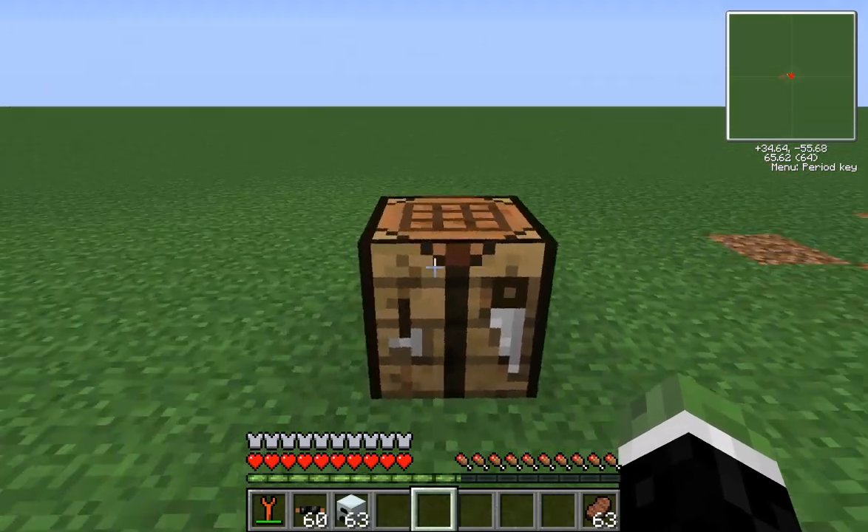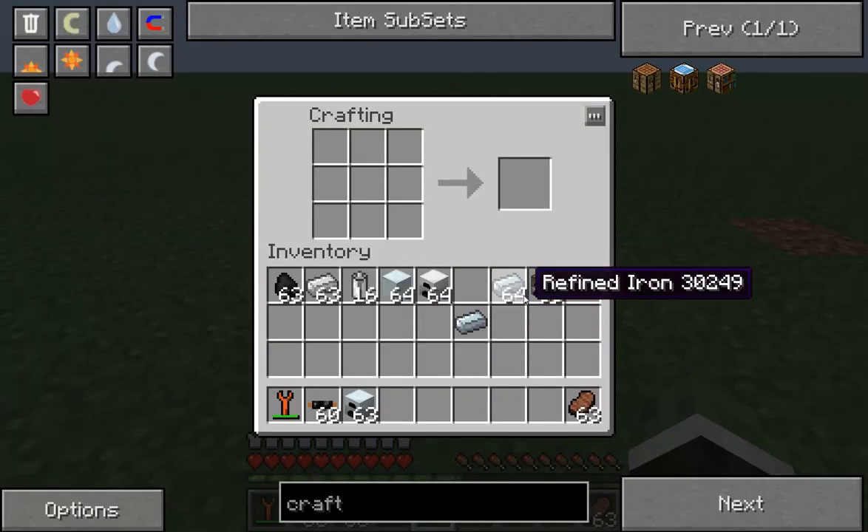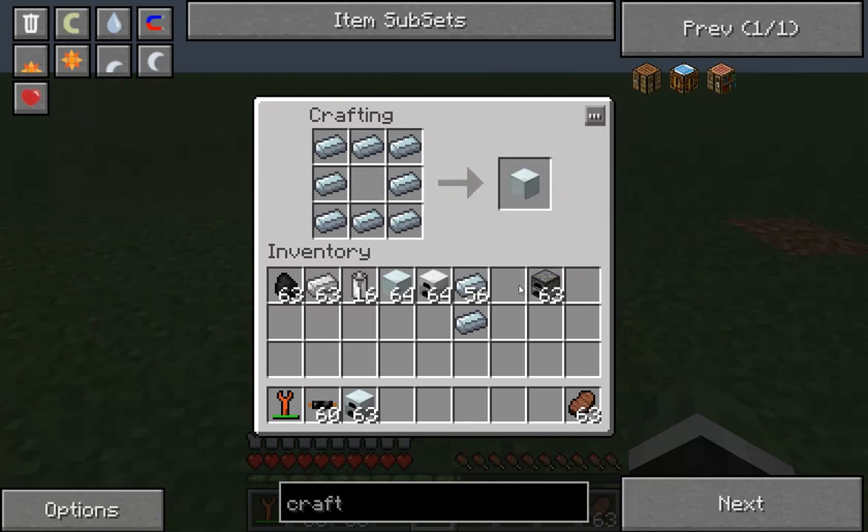When refined iron is put into a crafting table, eight of them around an empty block, you get a machine block. This is a core block in industrial craft, and it's going to be used to make our generator.